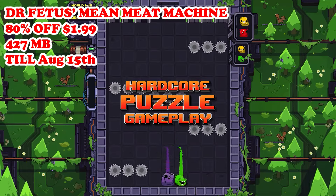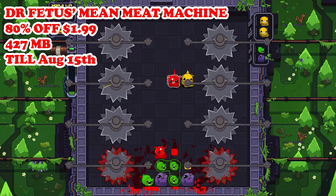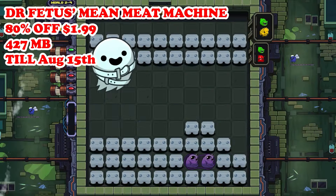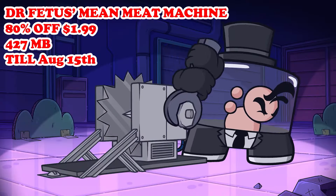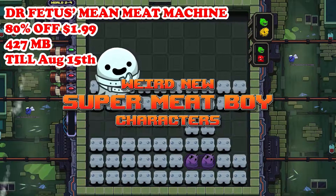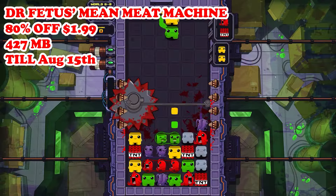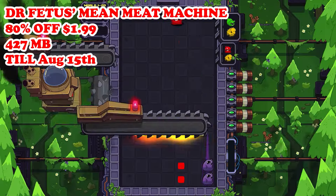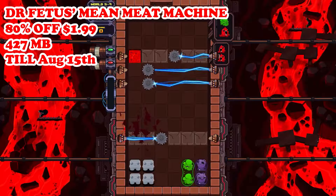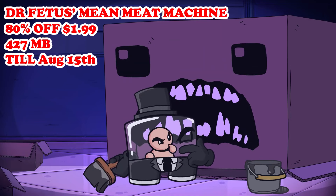Our next deal is Dr. Fetus's Mean Meat Machine, hitting a brand new low of 80% off — only $1.99 — running till August 15th. This game is pretty much a match-three puzzler set in the Super Meat Boy universe, flipping the genre on its head by adding deadly traps and obstacles and focusing on quick reflexes and precise movements to avoid hazards and clear the screens. One of the best parts is the totally unique twist to the puzzle genre and the ability to capture the art style and humorous tone of the Super Meat Boy universe. The game is very difficult, especially once you hit the later levels, and I was disappointed there was no multiplayer mode, which is normally a staple of the genre. But if you're in the market for a challenging puzzle game at this extremely low price, this can be a good pick.